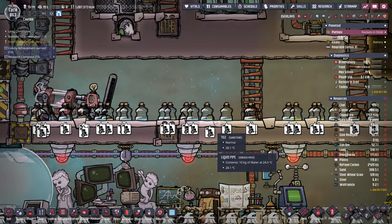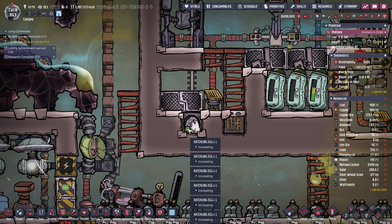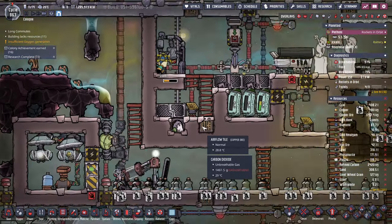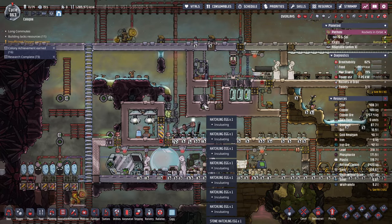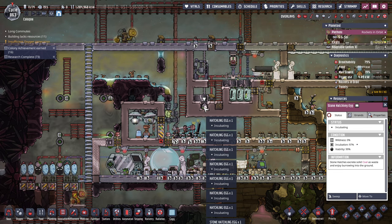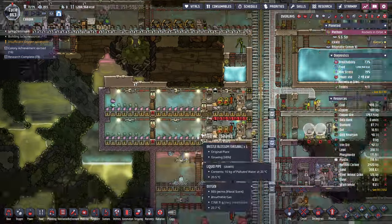I don't know how we managed to lose our water in here, or how long we've had our water lost in here. It can't have been when we added these bits, right? Surely not. I made that a high priority, right? I hope so. I don't want to have to click through all this again. They'll fix it or they won't. Otherwise everything will die of old age rather than water, which is a problem.